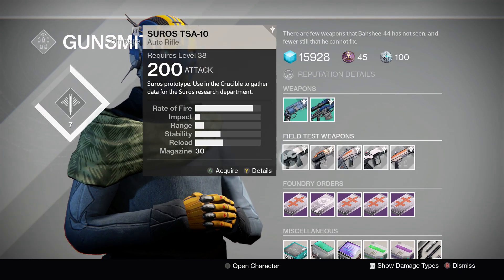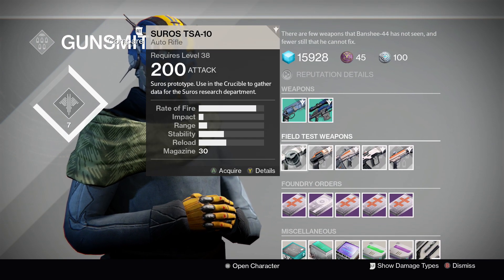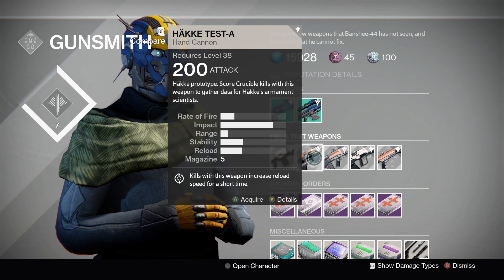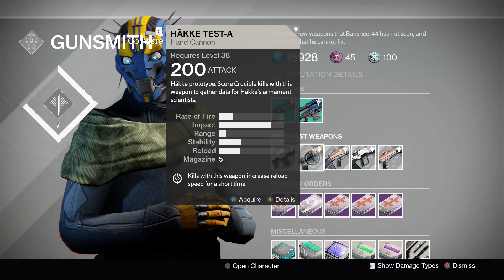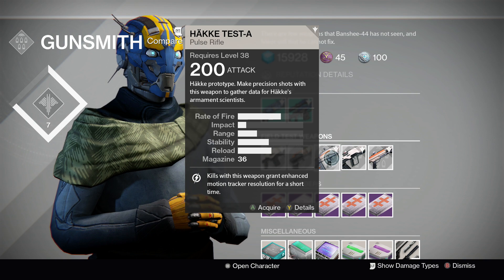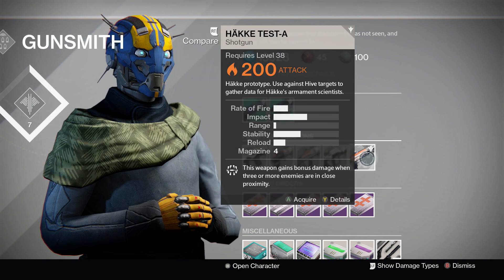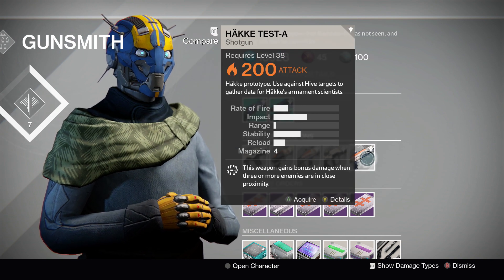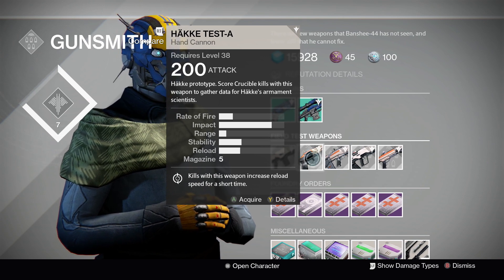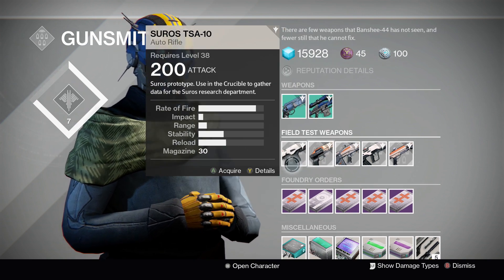Let's end off with the Field Test Weapons and the Foundry Orders. For the Syroc Auto Rifle, you have to kill Cabal targets. For the Hakke Hand Cannon, you have to get Crucible kills — probably one of the worst ones out of them all. For the Hakke Pulse Rifle, you just need Precision Kills on enemies. For the Syroc Pulse Rifle, you just have to kill Hive. For the Hakke Shotgun, you also have to kill Hive. Pretty decent — except the Hakke Test Hand Cannon is probably the worst one since you have to go into the Crucible and get the most kills.